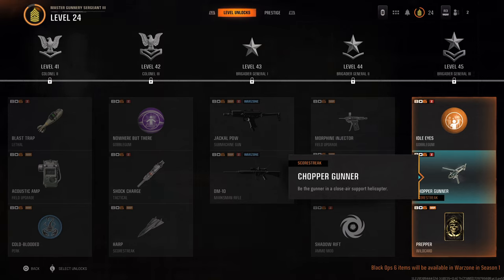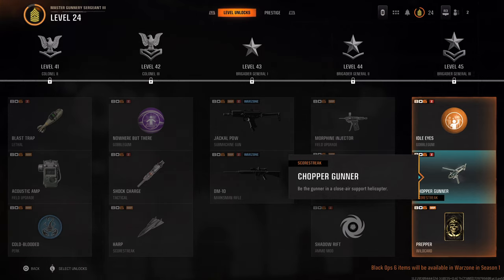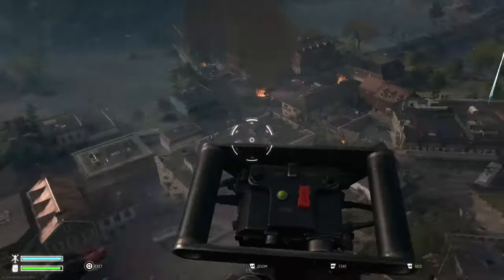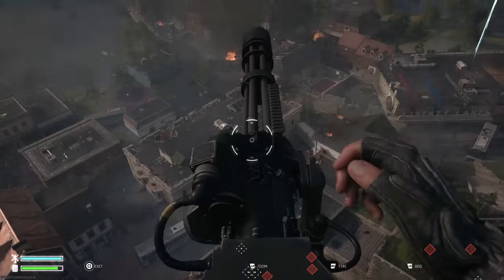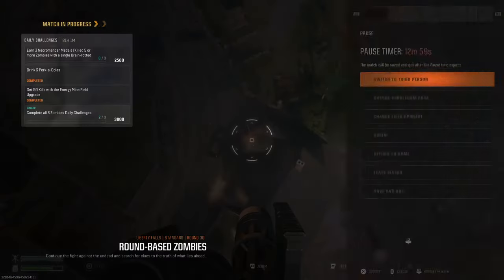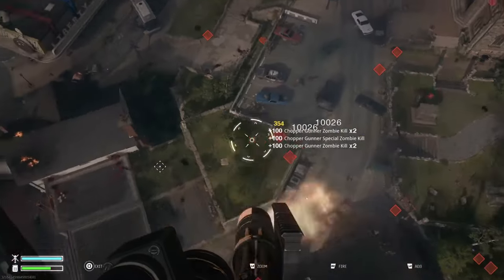I just got lucky. As you can see there, be a gunner in a close air support combat. I picked this up killing a Mangula in Liberty Falls. I held on to it until round 30 because I thought I had to complete round 30 to unlock the Invincible calling card, and not 29.